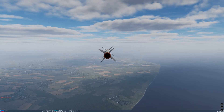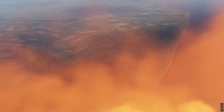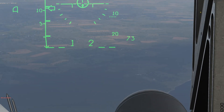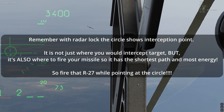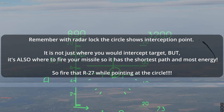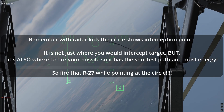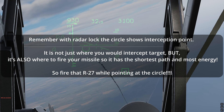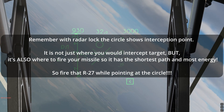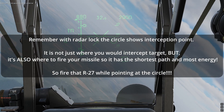Eventually we will have GCI or the laser data link, which changes the scan modes as well, but that's for a later time. And with radar, remember to fire while pointing at the circle for the highest missile energy. The circle is not just meant as a best intercept point for you, but also as a missile aiming circle — the spot to give your missile the best path to the target.